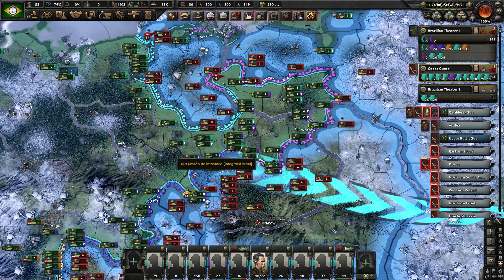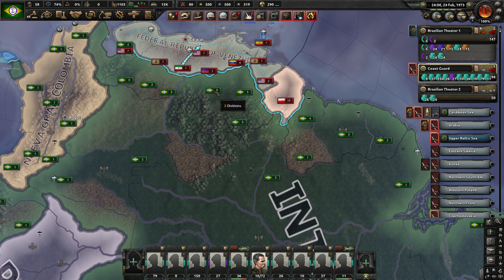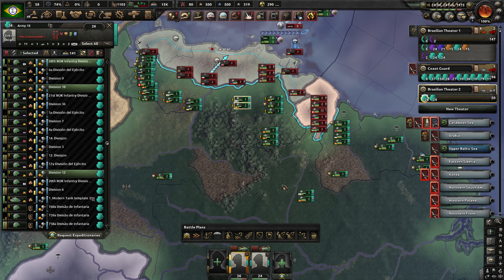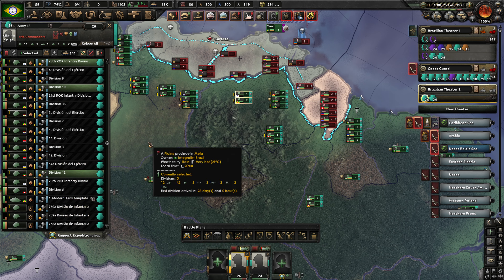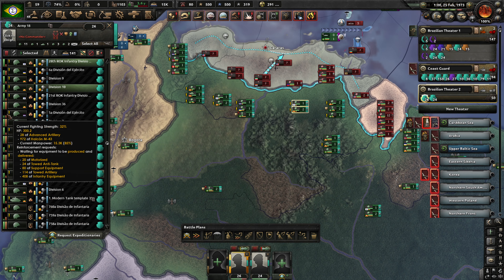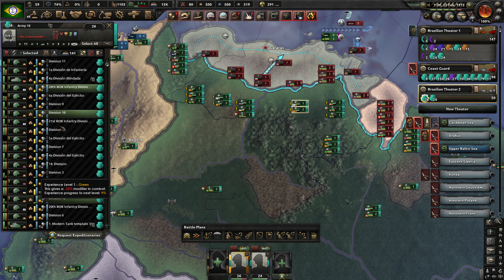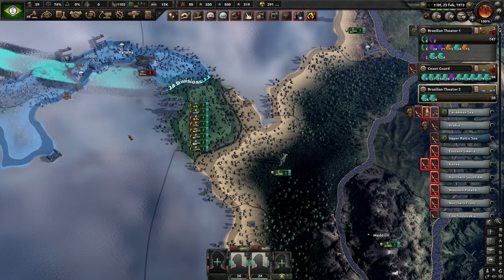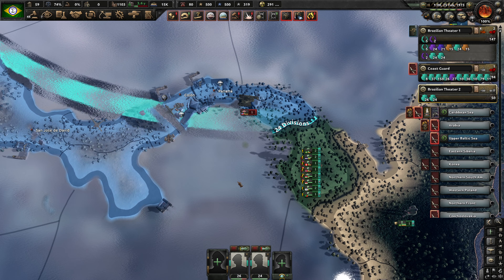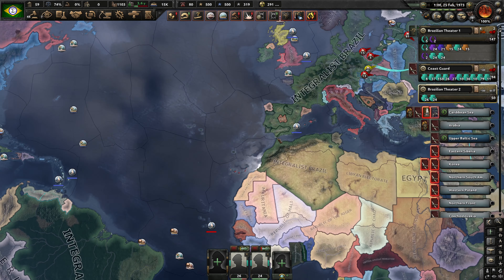The provisional government of Czechoslovakia — they are not ready yet. This looks like a big old stalemate over here; that's about what we expected. We are apparently stronger but we're not actually attacking because our organization is too low to advance. We are lacking in motorized, towed anti-tank, support equipment, towed artillery, and infantry equipment. I believe these are supplied from our subject nations, so they're just not producing enough. We could lend-lease it — that is an option. It looks like they're actually retreating here and we're going in, so we're pushing them there.